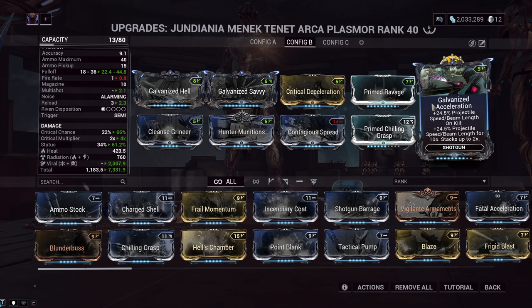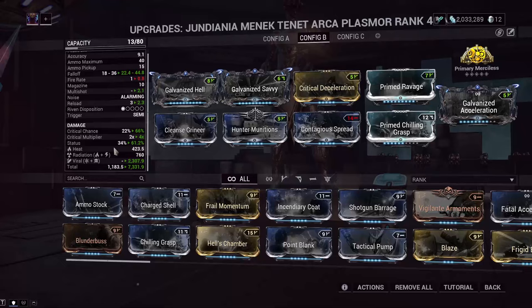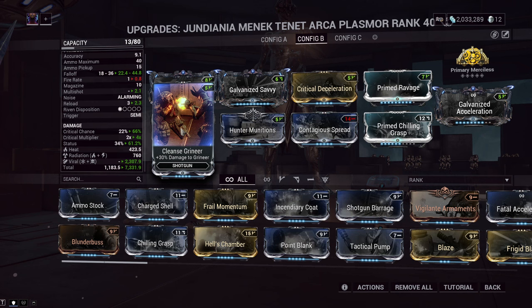The only thing I will say is that the guaranteed impact proc does not extend more than 29 meters for whatever reason. So other than the impact, the slash, and these three stats adding more to our Galvanized Savvy for that multiplicative damage bonus, further than 29 meters you'd lose one of those. Obviously using a Bane mod really increases the damage of our slash procs because it makes them double dip. I'm just using Cleanse Grineer here, and this is all around a really great build for the Plasmor.